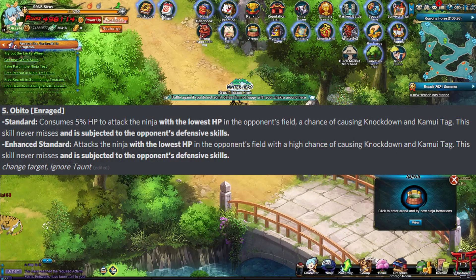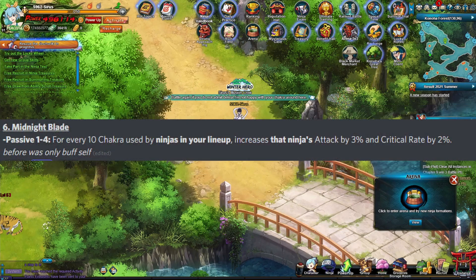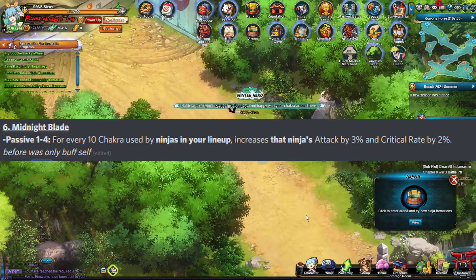We also got Obito Enraged — just some minor changes: now it ignores taunt and some passive changes. For Lightning Main, passive 1-4 is for every 10 chakra used by ninjas in your lineup, it will increase that ninja's attack and critical rate by 3% and 2%. This makes it so that Midnight Blade could actually scale the entire team, which is pretty nice.